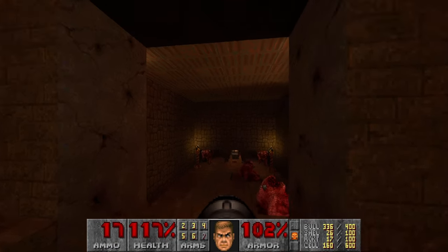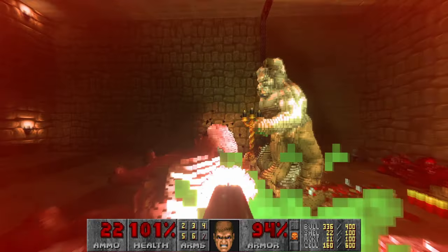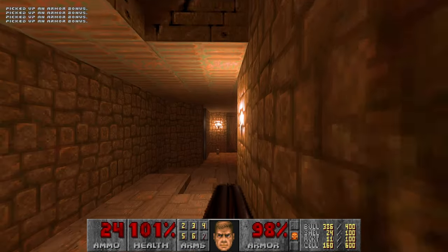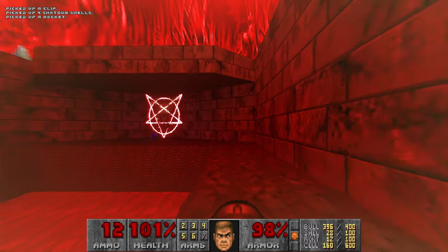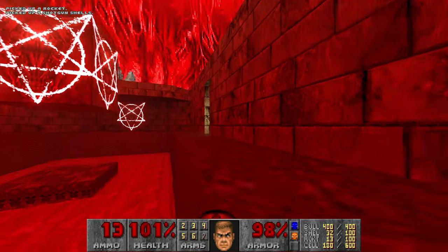Let's rocket these guys. That's good enough. Next comes the mancubus and revenant room. Nice - pentagrams here. Let's see if we can use our rockets effectively this time, and I will also try to punch the revenants again.